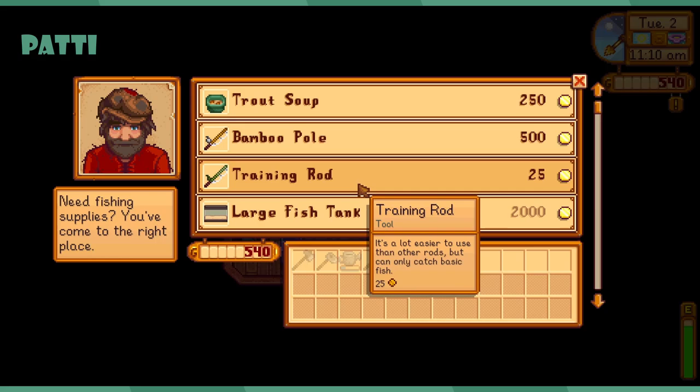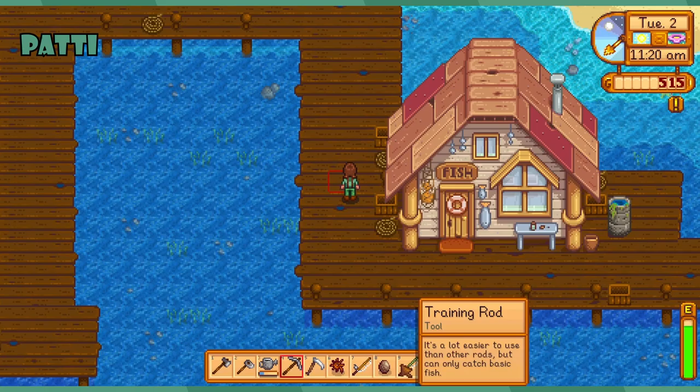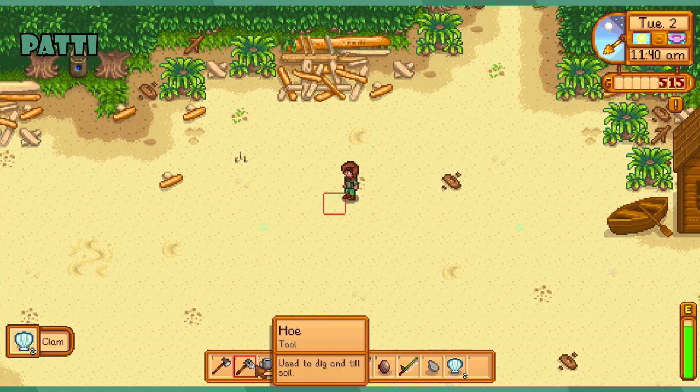I'm purchasing a training rod if that is all right with our 40 gold. Why did I do that though — he gave me a pole already. Well, you should get a pole too. There's no way to get rid of these things, they just sit out there. I'm gonna go sell some stuff.